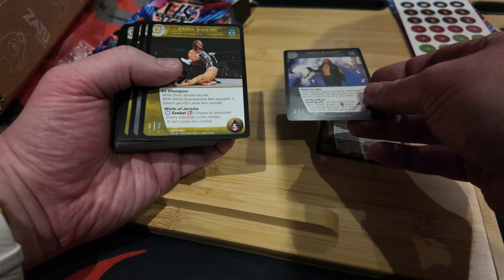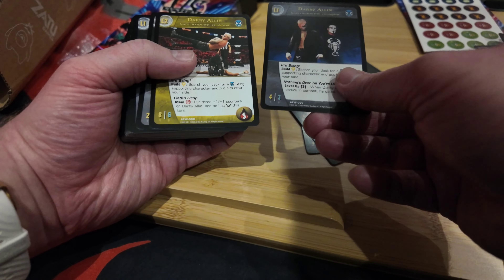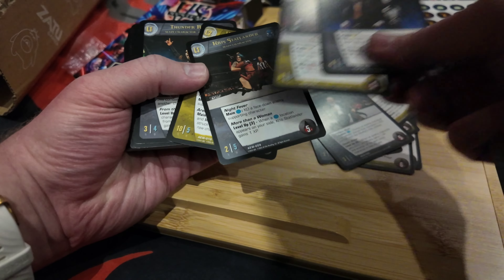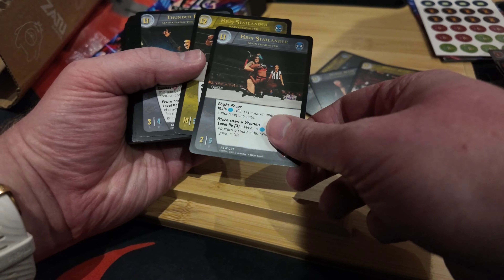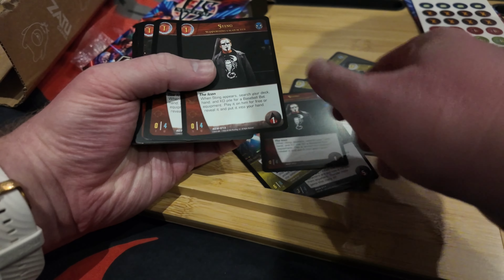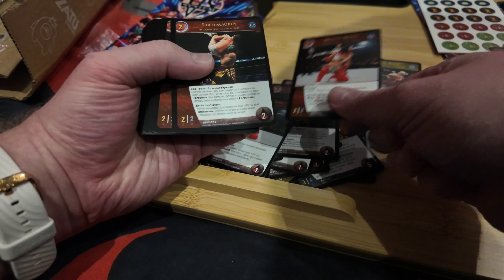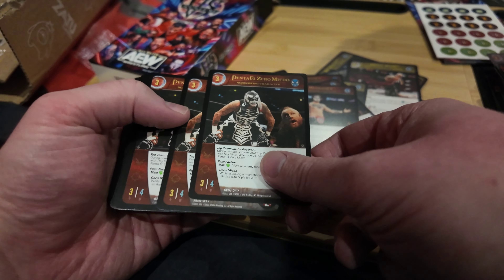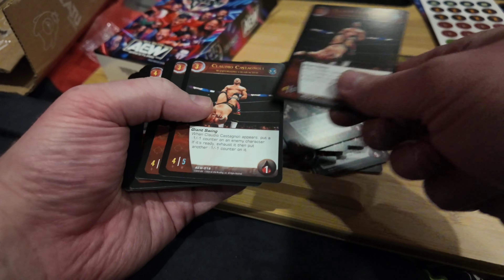Now we've got Chris Jericho - Floyd the Bat, Judas Effect, Walls of Jericho. Jon Moxley champion. By the time this was printed they're using actual champions as cards. Darby Allin TNT Championship. Chris Statlander is the main character - good coffin drop photo, though it looks like it's being blocked. Thunder Rosa with the Champion card. Sting supporting character. Hikaru Shida supporting. Luchasaurus supporting. Danhausen supporting. Penta El Zero Miedo - sorry for butchering that pronunciation. Claudio Castagnoli.